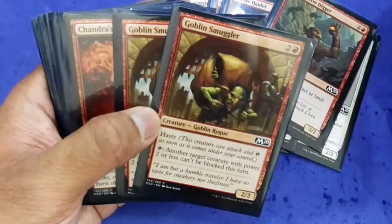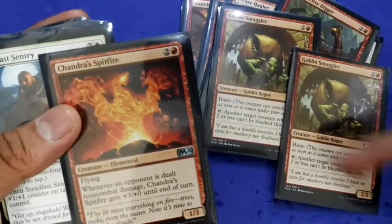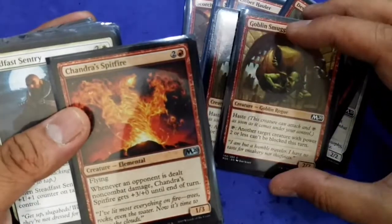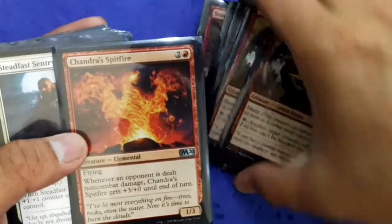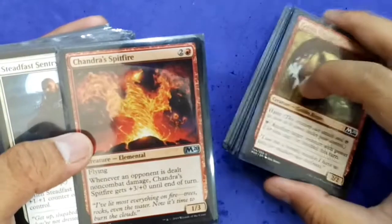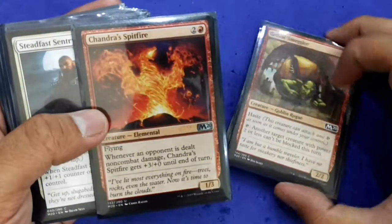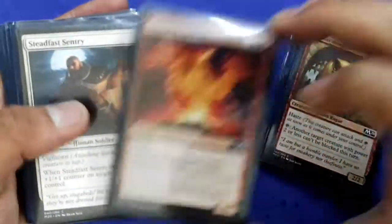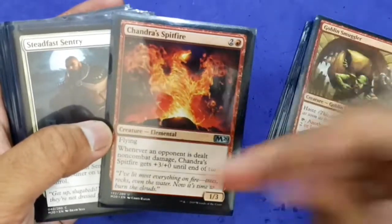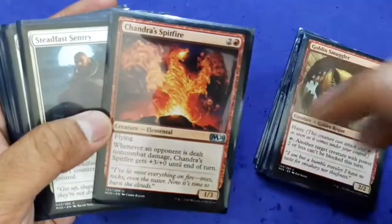I managed to get two copies of Goblin Smuggler — another key target, since a creature with power two or less can't be blocked. So you tap Goblin Smuggler, target Chandra, and Chandra becomes unblockable. It doesn't have the clause limiting it to power two or less; this just makes the targeted creature fully unblockable so your opponent's creatures can't block it.